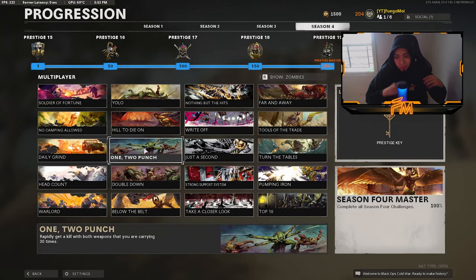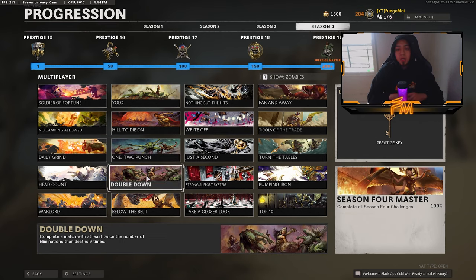For rapidly getting a kill with both weapons you're carrying 30 times, basically get a double kill with your primary and secondary. Kill somebody with your primary, quickly switch to your secondary and get another kill. It has to register as a double kill for it to count. Just do this 30 times and you'll get it.